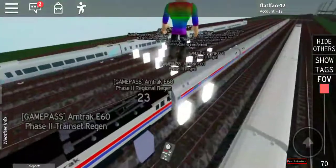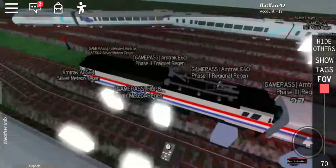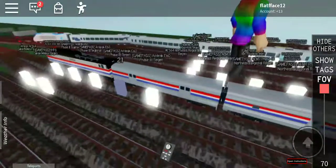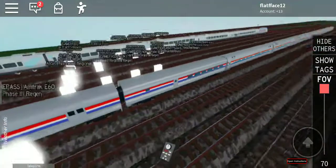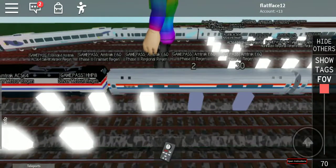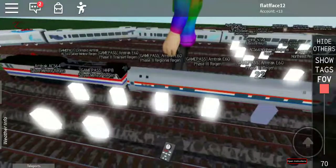Let's take a look at this consist. It's similar but not the same - it's got the E60 and AM fleets, but instead of the two heritage coaches and the baggage car, there's only a cafe car. So we got the E60 baggage car - it's the same E60 as last time, just a cafe car and AM fleets.